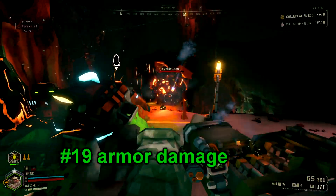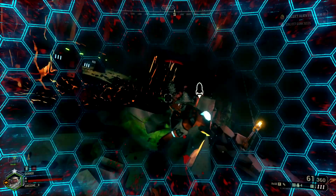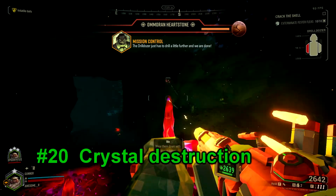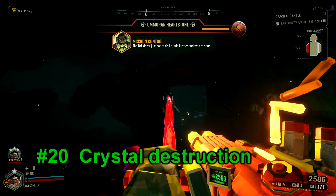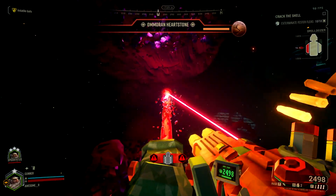Number 19. Your autocannon and rocket system will do damage through armor. It won't do as much as hitting the weak point, but it will still help. Number 20. Your weapons that can mine out terrain are really good at dealing with the laser crystals during escort missions.